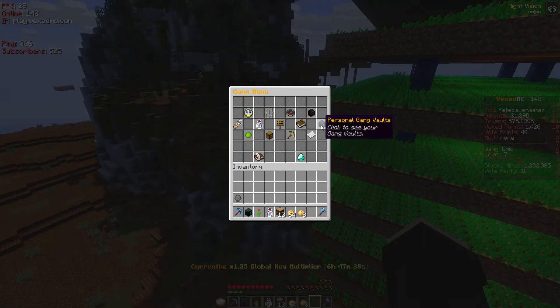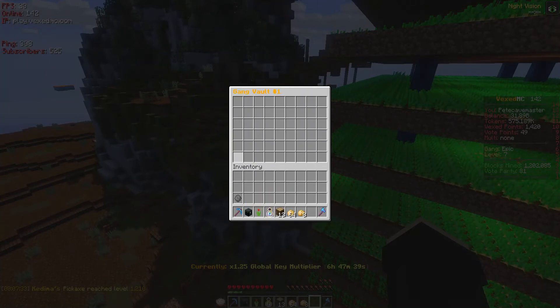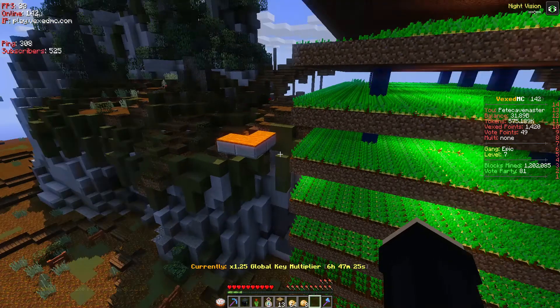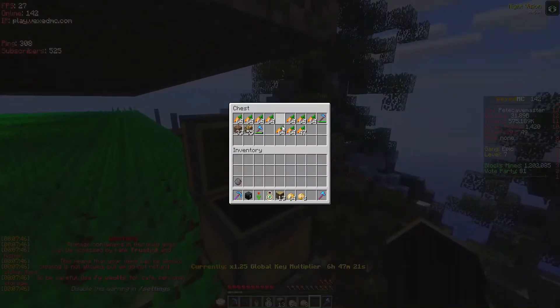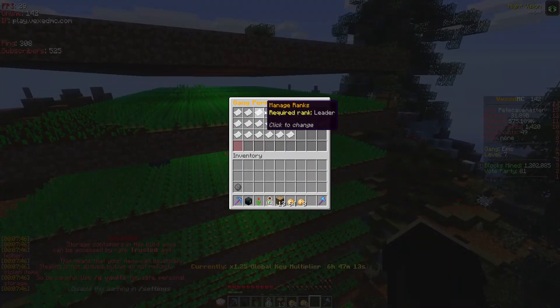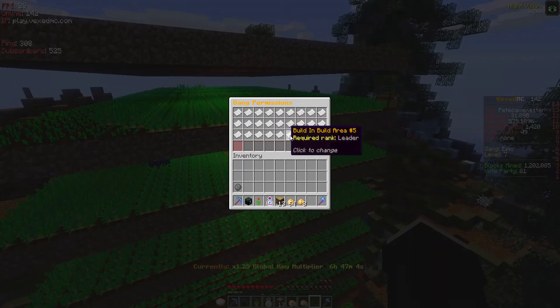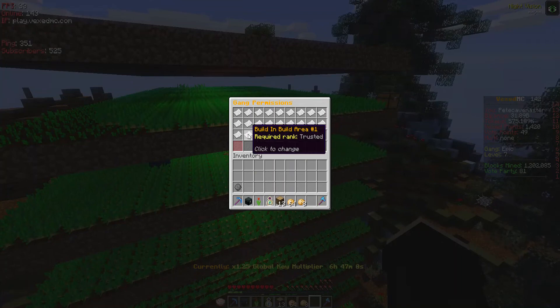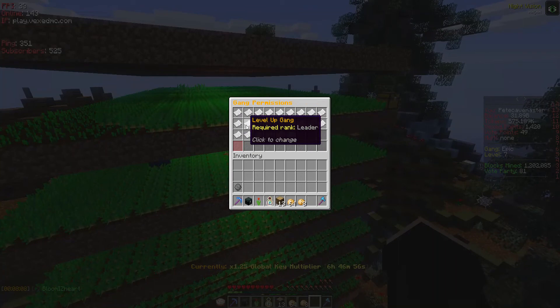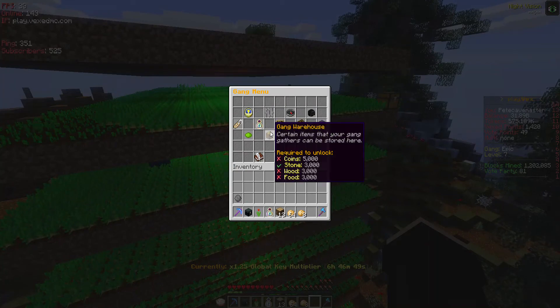Personal gang vaults are for each individual person, so my vault is different from everybody else's. It's basically like an extra chest — extra space to store things if you don't want to use the chests around your gang area. Then there are rank permissions, which shows what rank you need to edit different things — mostly set to leader, which makes sense. Finally there's the gang warehouse, which is a storage area for the whole gang, not just one person.